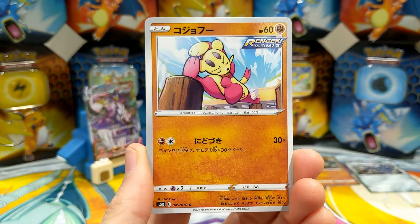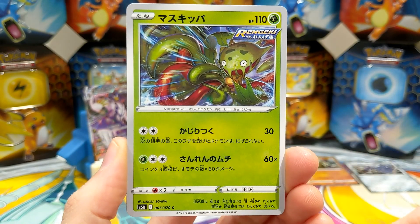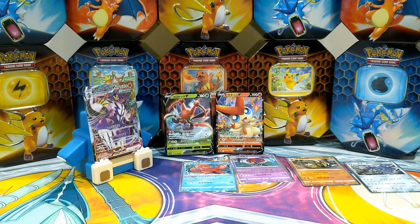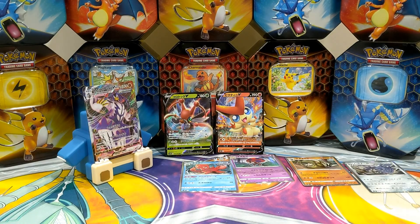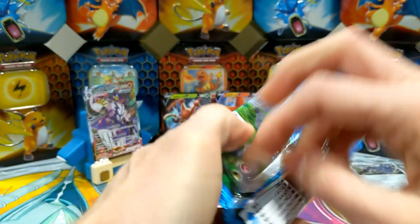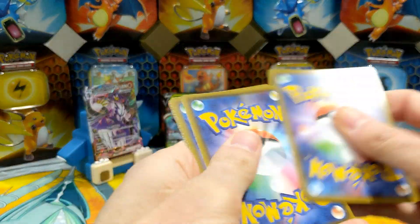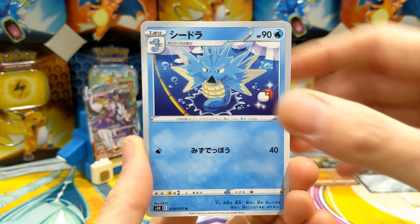We do know what we're talking about in terms of Pokémon, honest — it's just that there are so many of them nowadays and I can't remember them all. That's what comes with old age. Kindra. Definitely still don't know what that one is. Oh! There we go — there is our secret rare for the box! That is a Corvisquire! A rainbow rare Corvisquire — that's pretty cool!